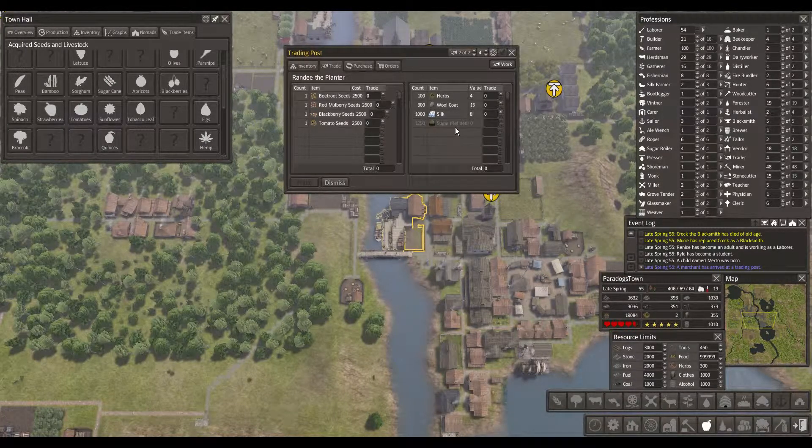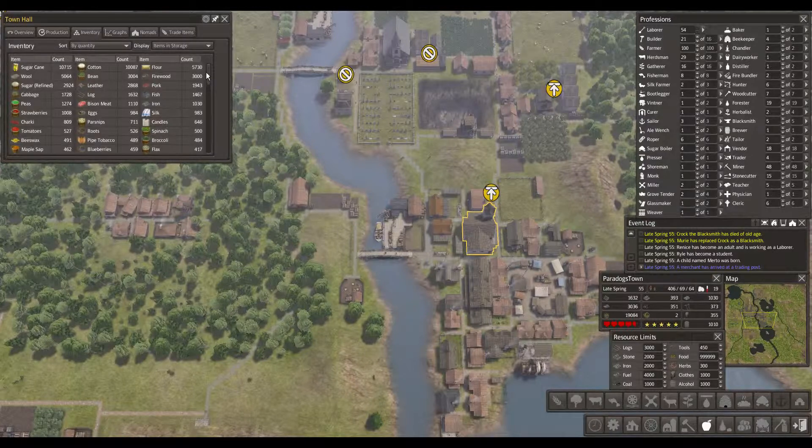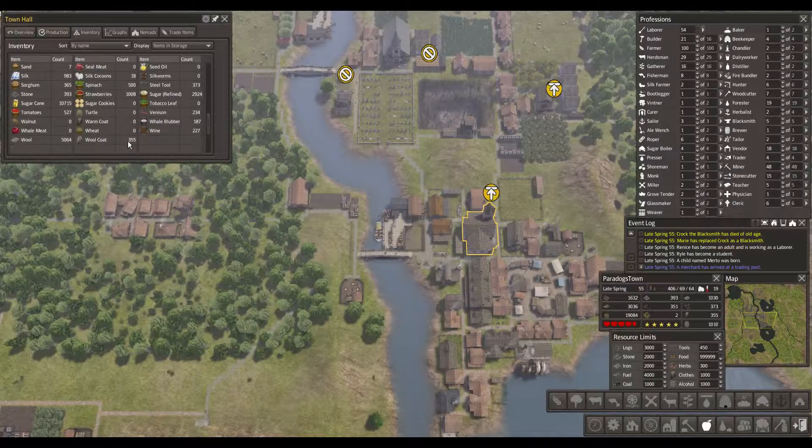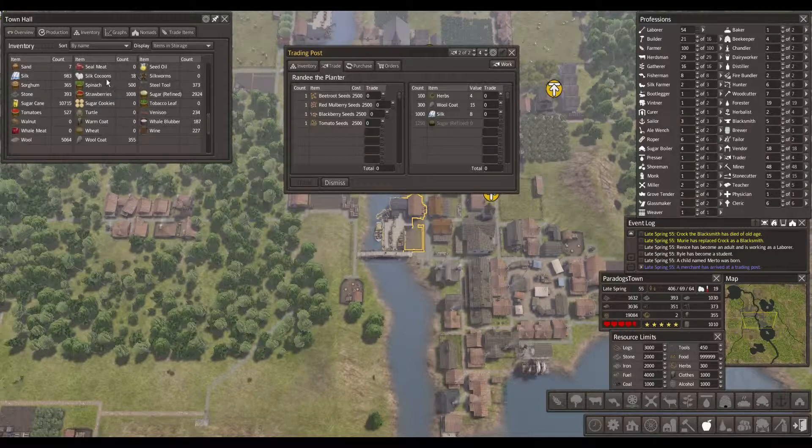And they don't want any sugar. Alright, so we got wool coats. What is the inventory on wool coats? 355. And what is the cap on that? 300... and 1000. So we don't have lots of that. What about silk? We got almost a thousand silk. And we're not using silk at the moment, I think. We are using the wool, which we have a lot of.